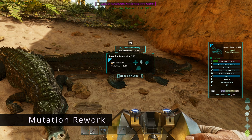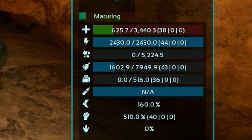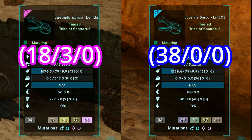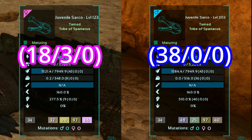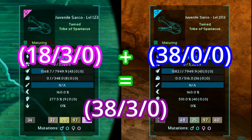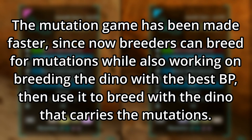And probably the most important change, especially for PvP, is how mutations work now. As you can see here using the tech binoculars, we can see all the points of a dino in each stat — the first are the base points, second mutations, and third the level points. Previously, we had to first find the perfect base stats and then start mutating on top of that. Not anymore. Let's say we now have a Sarco with 38 base points in health. In Ascended, it is possible for your babies to get the 38 base points of one parent and the mutation on top of that from the other parent. This is very helpful for breeders, since now you can start breeding for mutations earlier and then find or breed the dino with the perfect base stats.